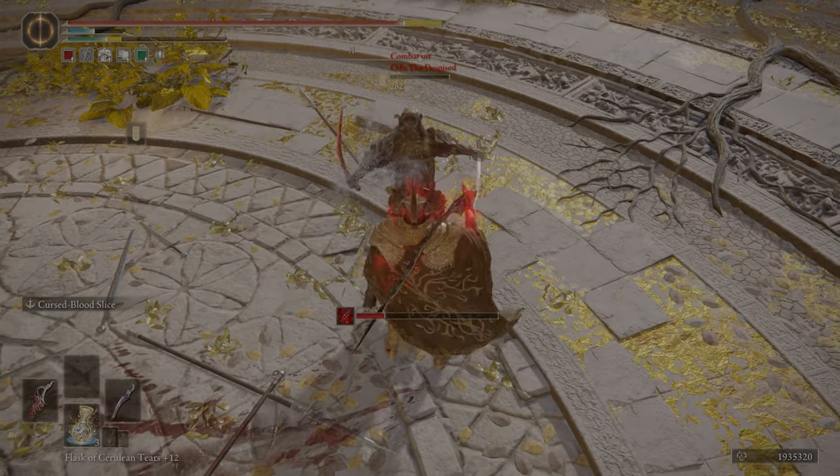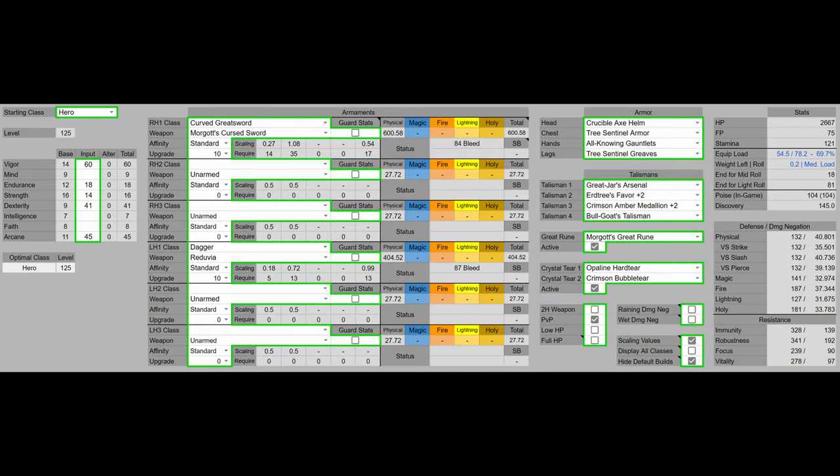For the build stats: we have 60 Vigor, which is the Vigor soft cap. We have 18 Endurance to avoid fat rolling and still hit one-on-one poise. We have 16 Strength because the optimal starting class is Hero and that's how much we ended up with. We have 41 Dexterity — not at the soft cap of 60, but our AR is still quite good. Then 45 Arcane, which is the Arcane status soft cap and also provides Reduvia its maximum damage.